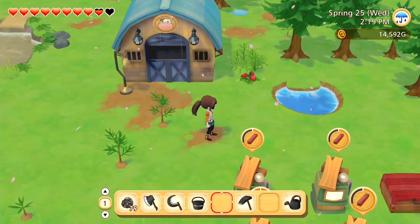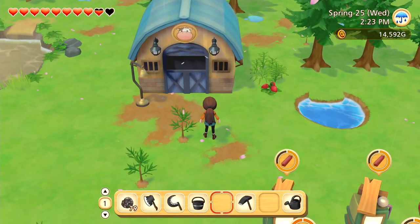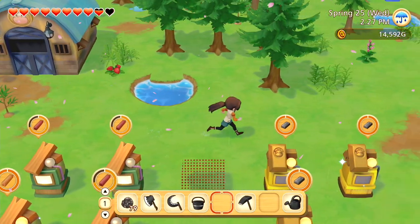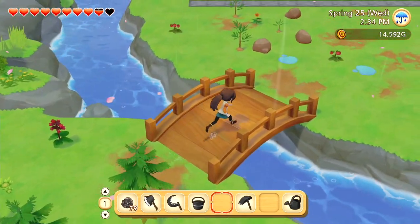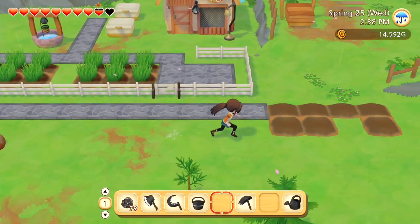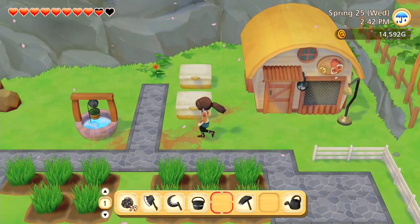Right now I'm kind of just trying to unlock more stuff before I work on the design of my farm. I kind of started on the design of my chicken area — I hate it because the chickens can escape, so that didn't work out very well. I tried to fence it in but it didn't work, so we'll relocate everything at some point.